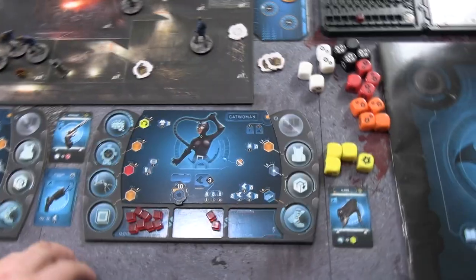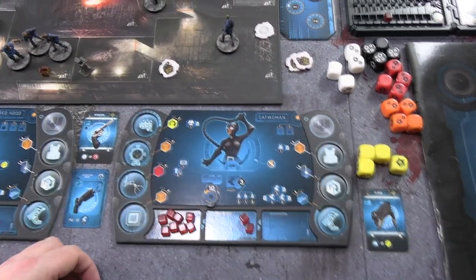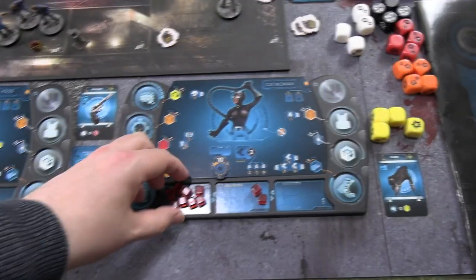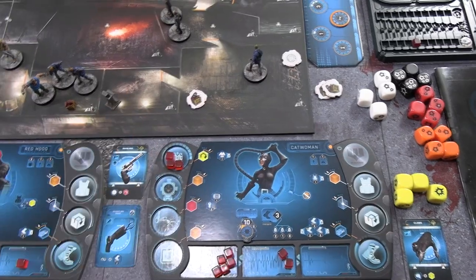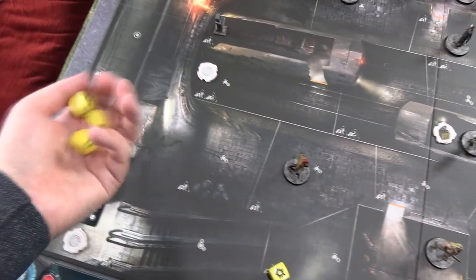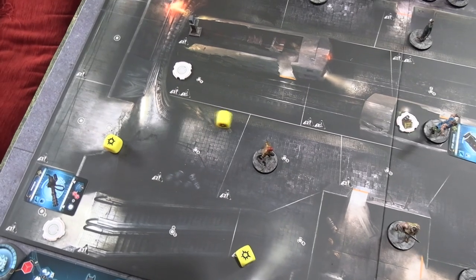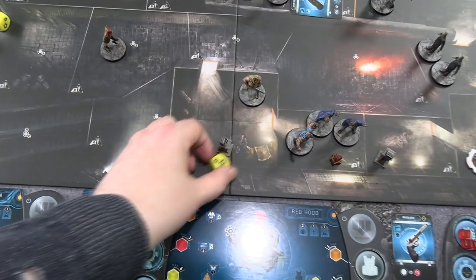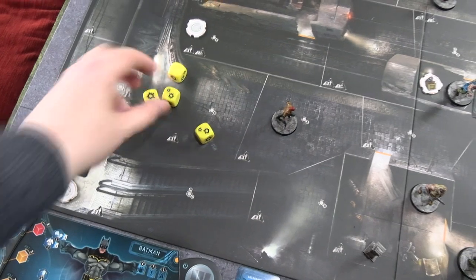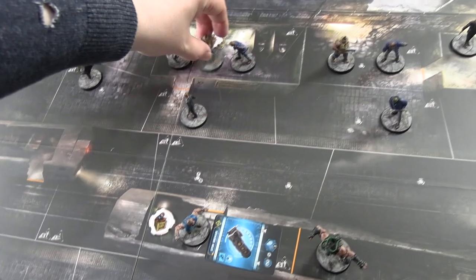Catwoman spends three energy on attack: three re-rollable yellows plus one un-re-rollable yellow against the shotgun thug with two armour. Rolling gives five results — he ignores two automatically, so three damage comes in against his one health. An orange die wouldn't save him, so he's done. She then spends two more energy, reaching her attack limit for the turn: two re-rollable yellows plus one un-re-rollable against the second thug with one armour. The villain spends a cube on defence and rolls the orange die — needing two, he gets it. Catwoman's attack fails on that thug.